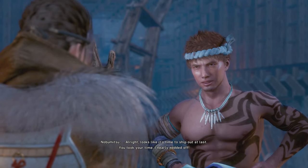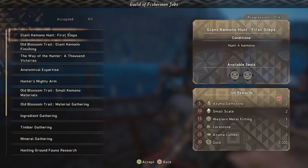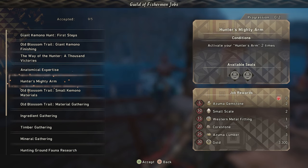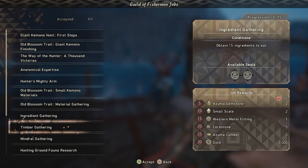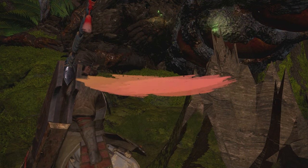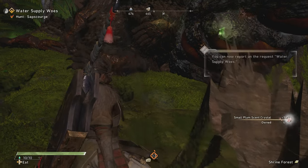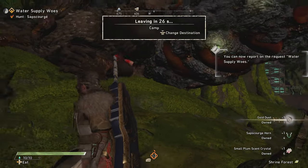Then there's Nobumitsu over at the wharf in Minato. As a member of the Guild of the Fishermen, he'll provide you with various quests as well as ample rewards for completing them. The best part is that they're all things you'll find yourself doing anyway over the course of the game, so stay in touch with Nobumitsu to make sure you get paid for your work.